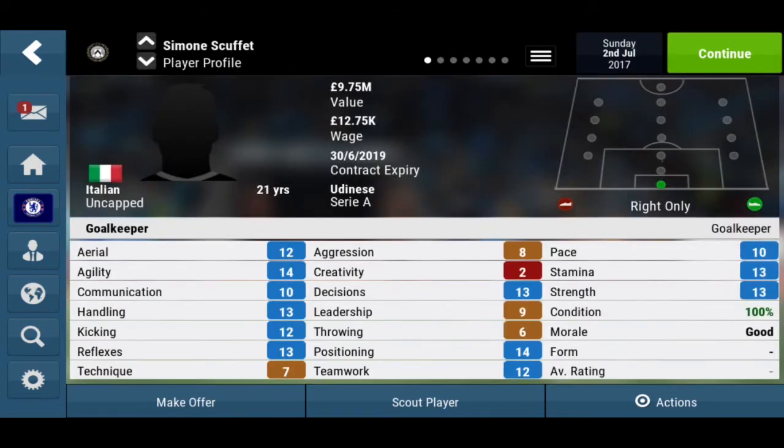Now the next goalkeeper we have is Simon Scaffert. He has been a wonderkid for a couple of editions of Football Manager and has always been talked about highly. He is Italian, rated at 9 million, with a 12.75k contract, and he is 21 years old. He's uncapped by Italy yet, but if you sign him and he plays well for your team, that could change very fast. His aerial is 12, agility 14, communication 10, handling 13.